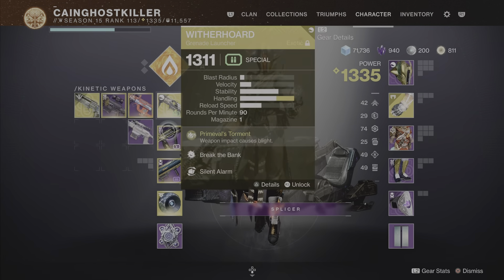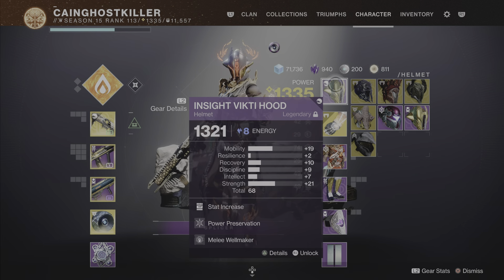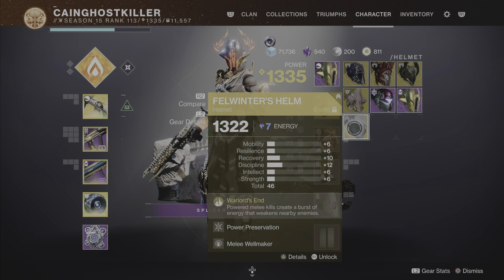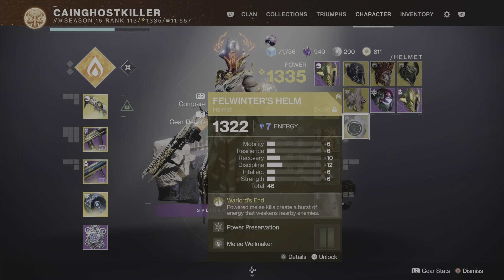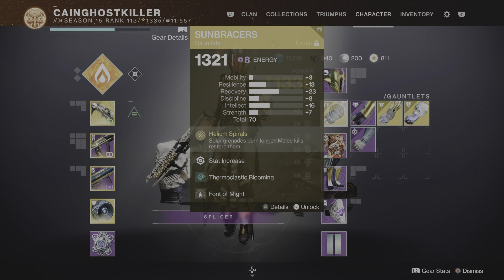That's the weapons setup. For the exotic I use Sun Braces, but you can use anything in this build. You can try this other one — it's got well maker and everything — but the Sun Braces give you more nades and more damage. If you have those pellet melee kills it creates a burst of energy and weakens nearby enemies, but then you don't have those five nades. That's why I always take the Sun Braces.